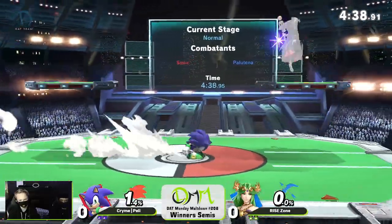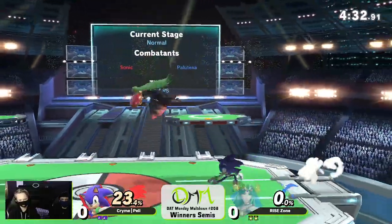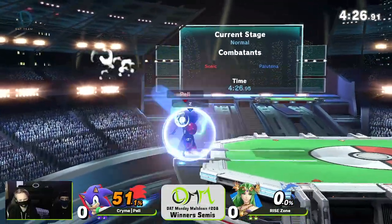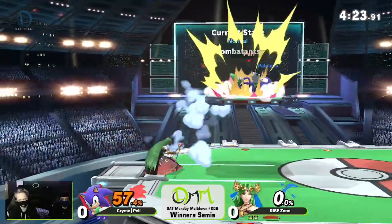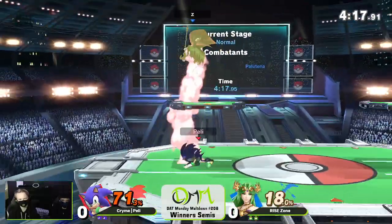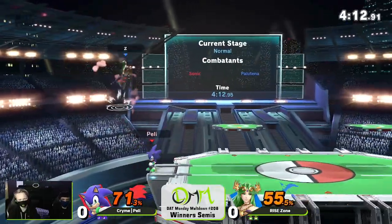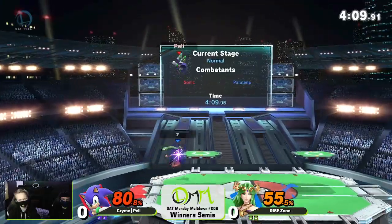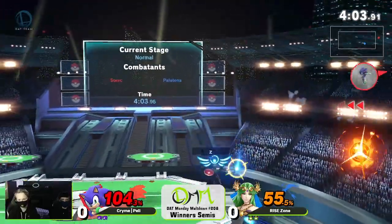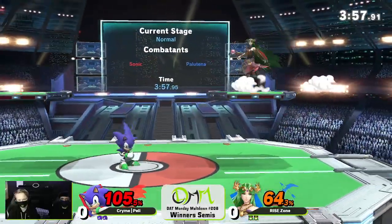Going to equalize. And I don't think that 1.4 is going to be the advantage Zone was looking for, as a little bit more neutral. Zone beating them out — that's two nairs as he tries to ledge trump, a little bit too slow though. Peli going to regain a little bit of ground. Going to miss the tech though, but the get up attack — a perfect option to try and beat up this little angel right now as he is able to low profile the dash. Sends him out. A drag down up air, get to grab, sends her up, sends her out, sends her with the shield. Good job to avoid the Explosive Flame there, but Zone so, so, so patient.